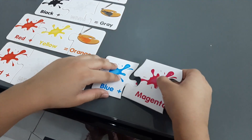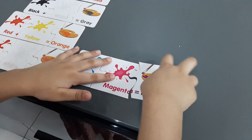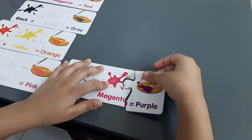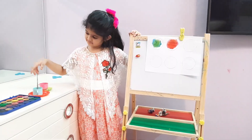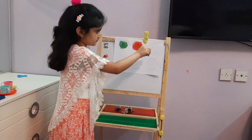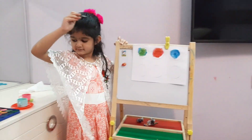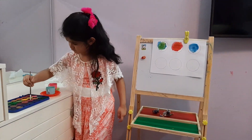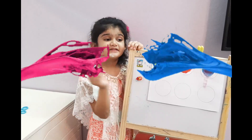Blue plus magenta and yellow. Let's mix blue and magenta and see what happens. See, plants can turn into purple.